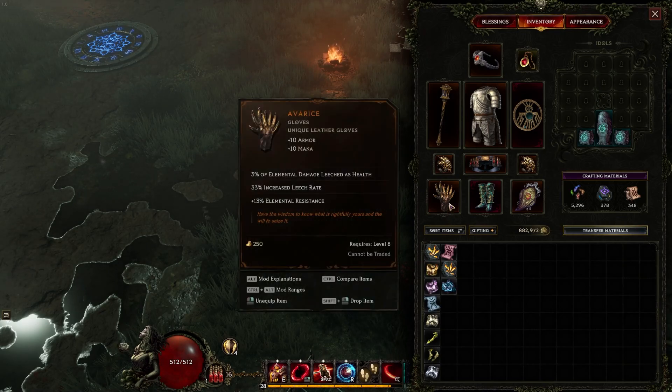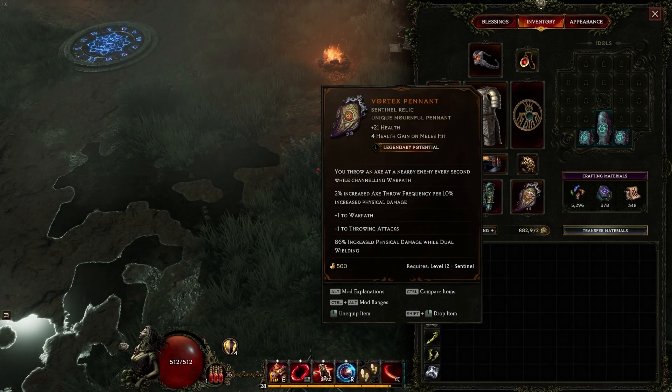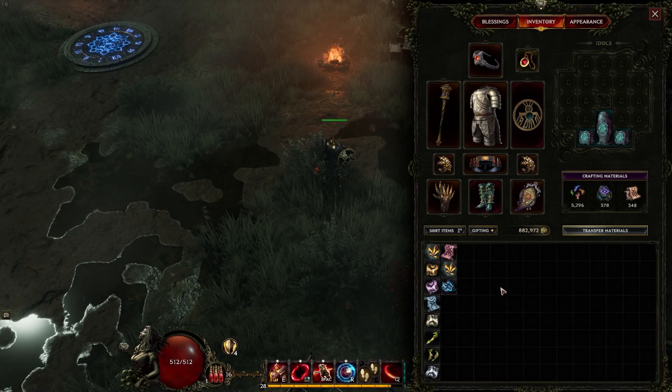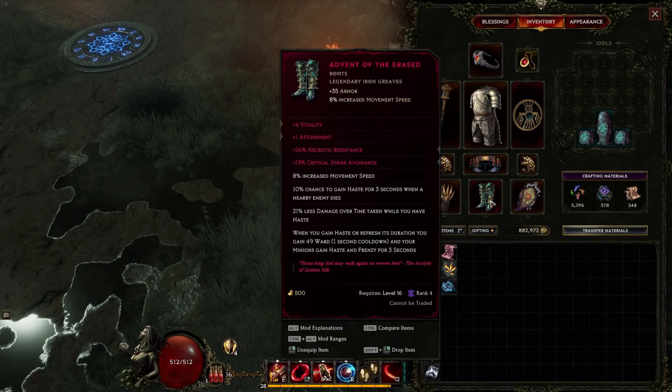This belt is just because it has a lot of potion slots, so if I get in trouble, Avarice is giving me elemental damage leeched as health. And then I have this Sentinel Relic that throws axes while I'm channeling Warpath, and those axes can also ignite.